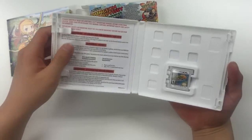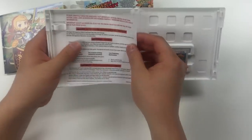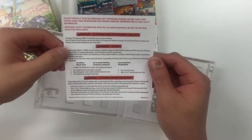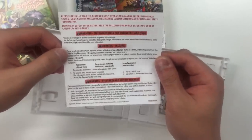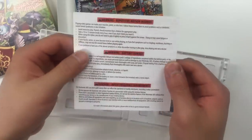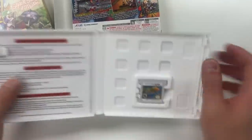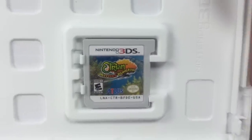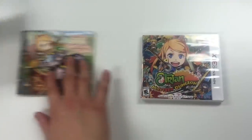So as soon as you open it up, you've got the one-page manual. It says warning: 3D feature only for children seven and over. You've got more warnings — that's all it is, just the warning sheet. Let's get a quick zoom in of the game.